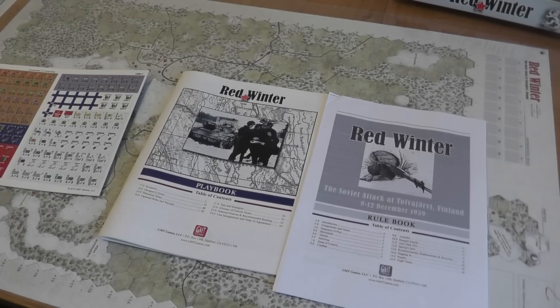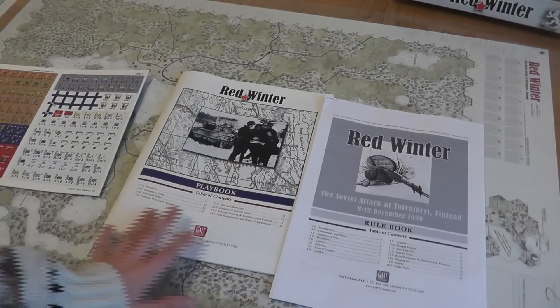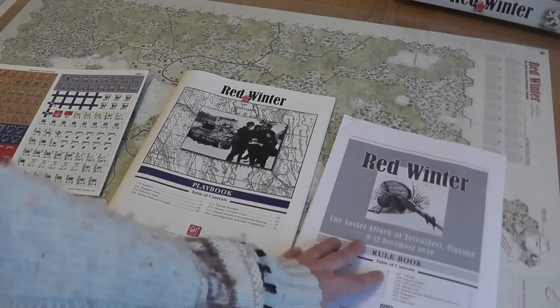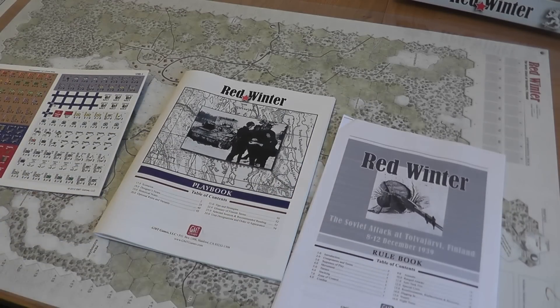Hello everybody, I'm back today with a war game called Red Winter. It describes the Soviet attack on the Tolva-Jervi area in Finland which took place from the 8th to the 12th of December in 1939.